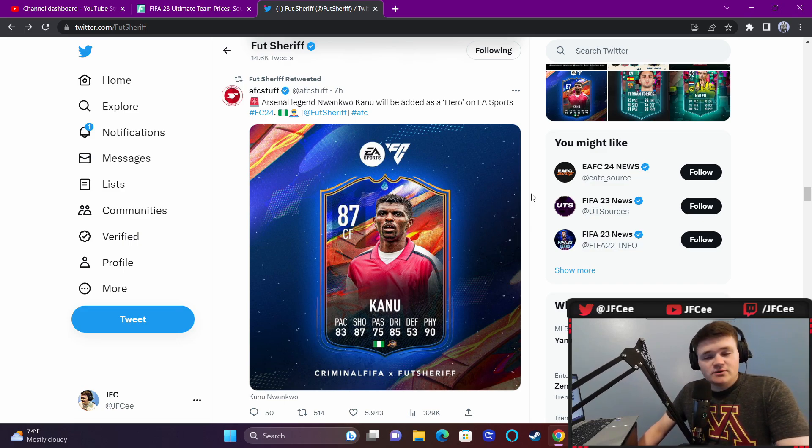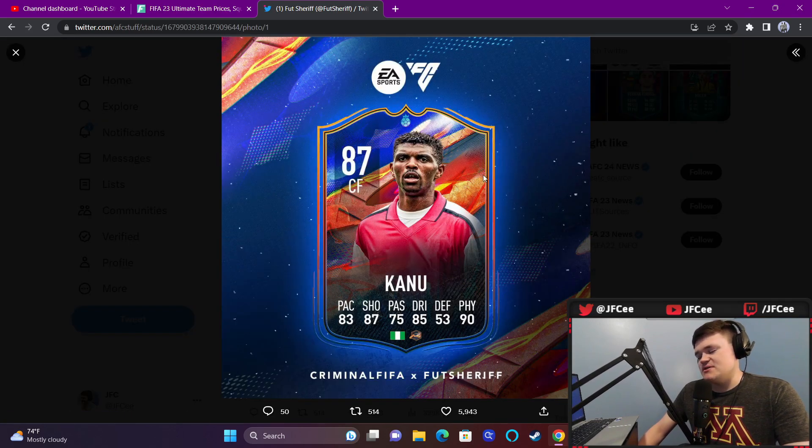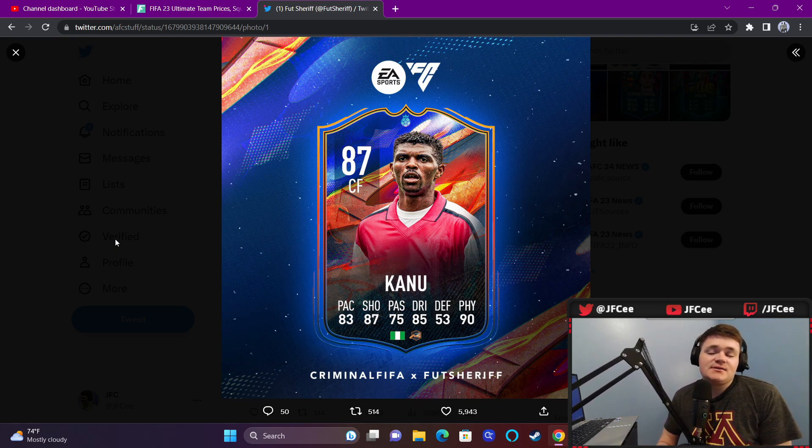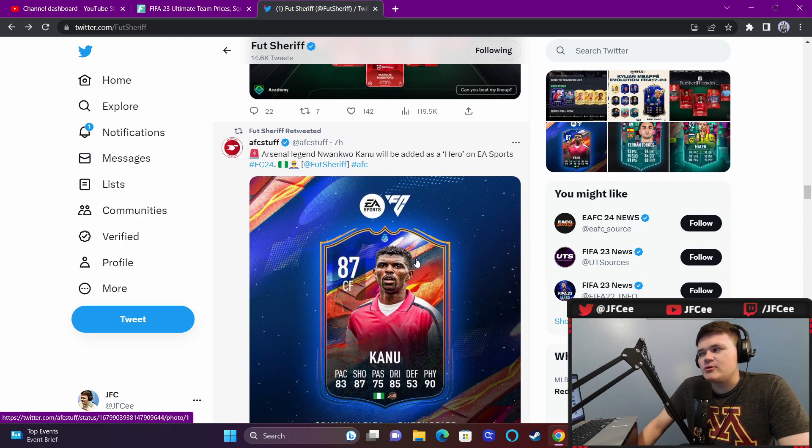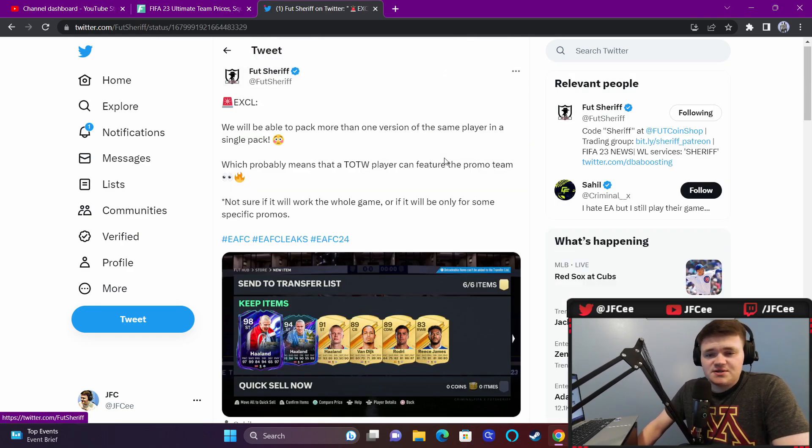One of the heroes confirmed to be coming to EA Sports FC is Arsenal legend Nwankwo Kanu, who will be added as a hero. He is six foot six, so we're gonna have a six-foot-six guy with probably some pretty decent stats in the next game. I think they've done a pretty good job this year making taller players better - yes it can be cheesy, but having usable tall players like a Peter Cech at six-two or Haaland at six-five, that's a good thing. This is a six-foot-five premier league linked player, which is pretty exciting.